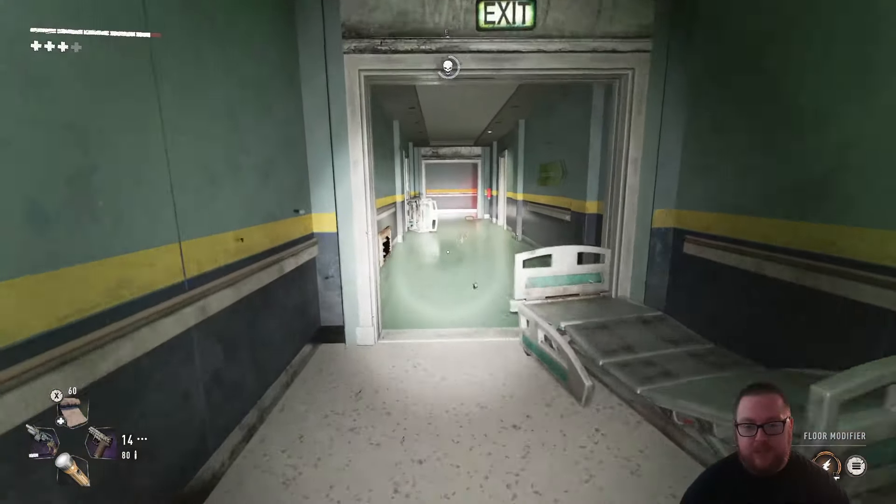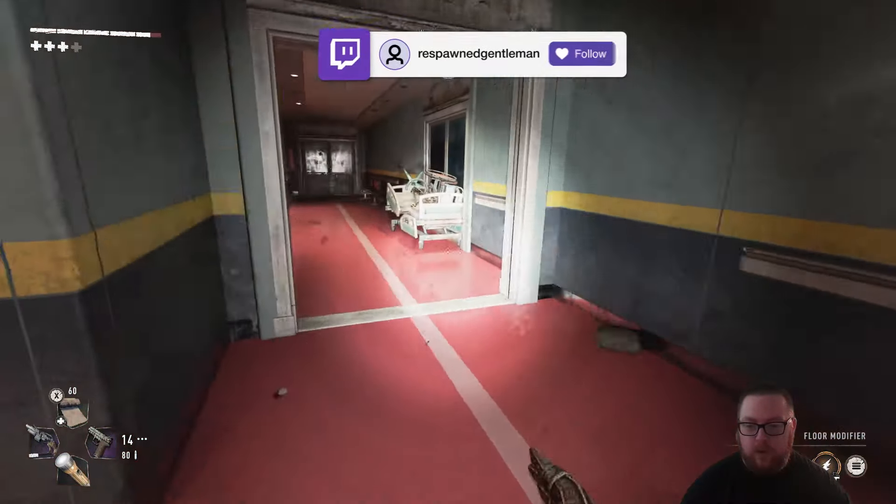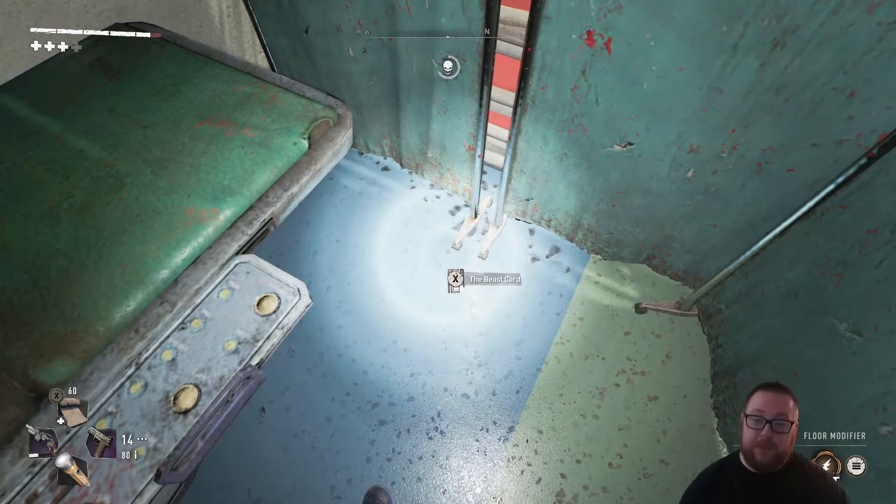For the beast card on the 20th floor: after you defeat the tyrant, the objective will take you down this path right here and when you get to this doorway turn to the left and follow this red hallway all the way to this room. Once you get into this room, behind this curtain is the last beast card.